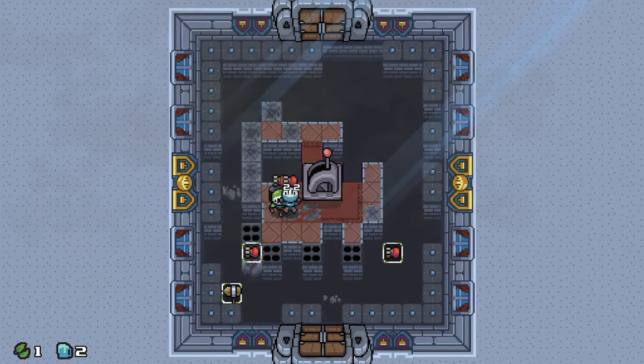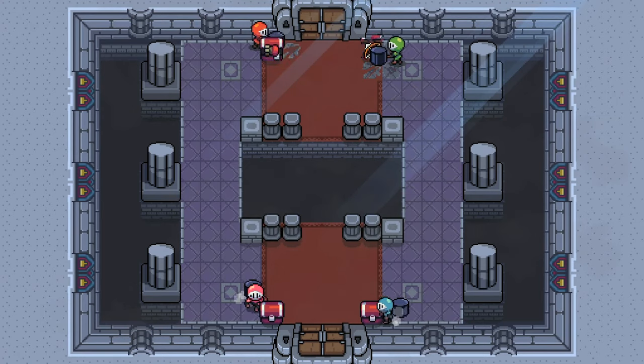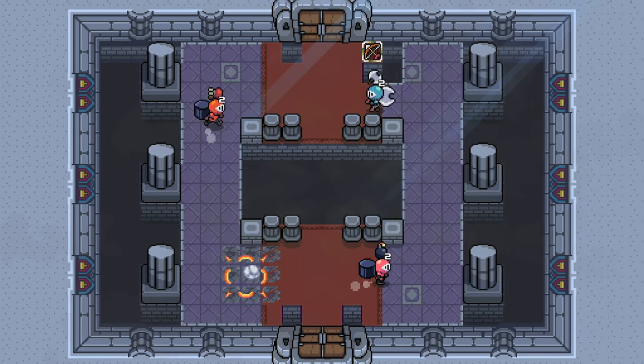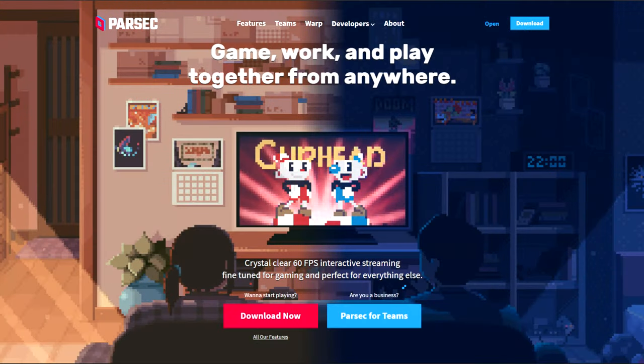The longer the fight goes on, the smaller the field will get, so you may run out of places to go. There's a lot more to the game's mechanics, but if this already sounds fun, I'd say download it now — the beta build is free. It can actually be a lot of fun just to mess around and try to figure out how the game works on your own with a group of friends, but you will need Parsec to set up online multiplayer.